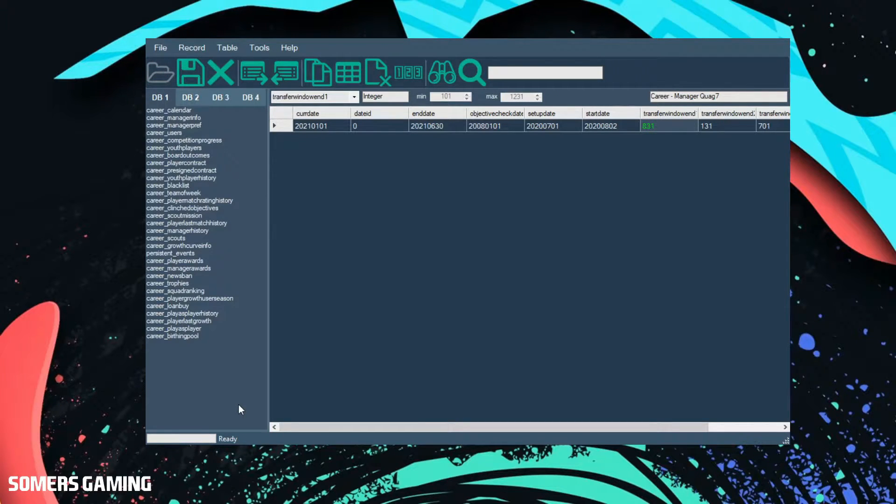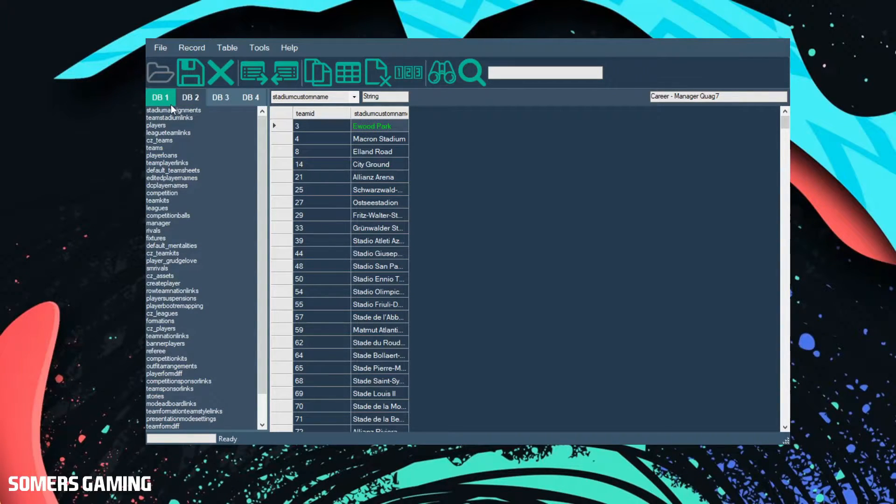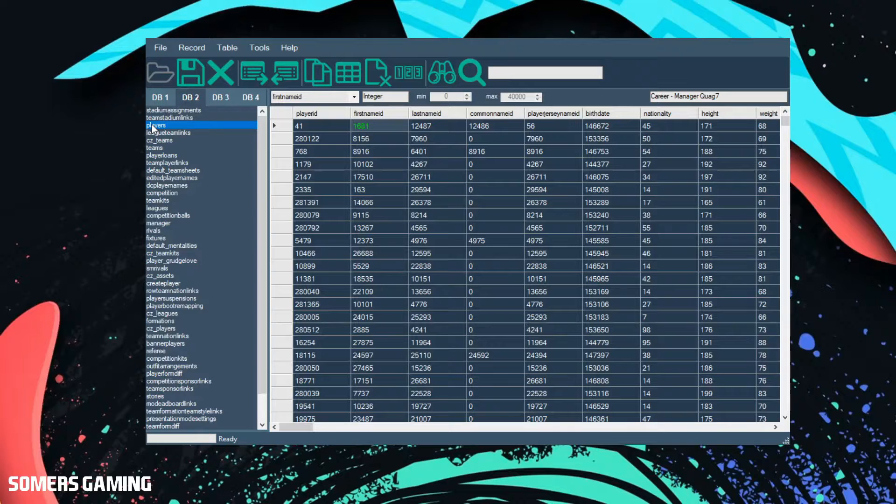That will then open to this page here and you will need to click on the DB2 list in the top left hand corner. That will then show you a list of all the items within your career mode save that are available for you to make edits to. What we're interested in today is the players section, so we click on that, then we click on the player ID.